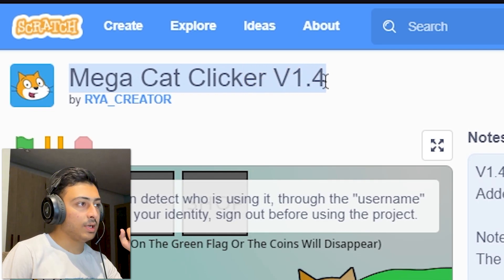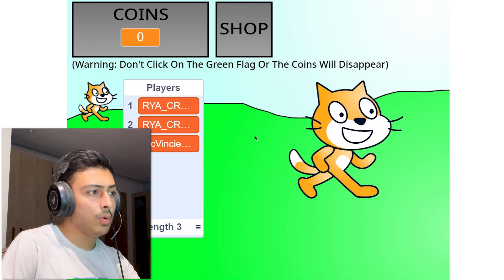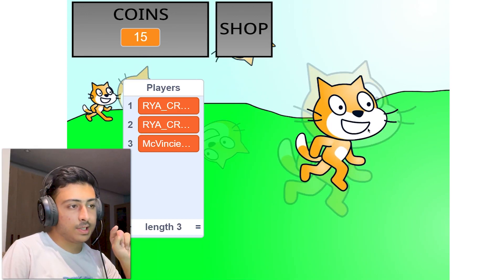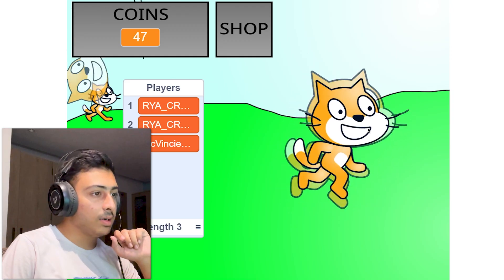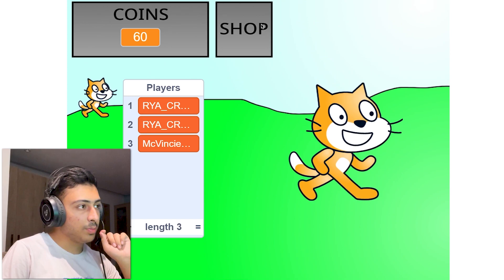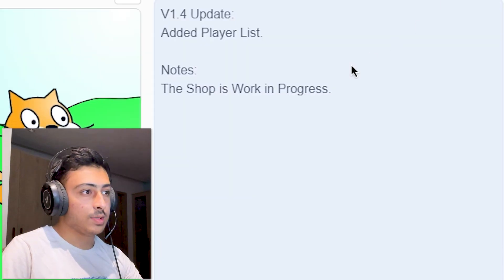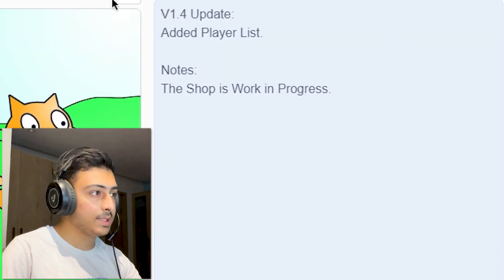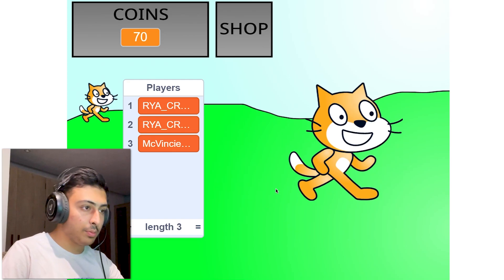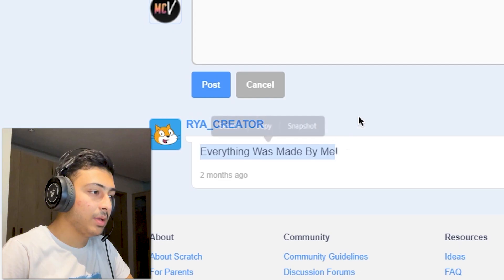Mega the Cat Clicker v1.4 by rya_creator — warning: don't click the green flag or coins disappear. The animation is really good, but other than that nothing looks good. The coins and shop UI don't look polished. The shop is 'in progress' so you can't buy anything — what's the point of submitting an unfinished project? There's barely anything to do here.